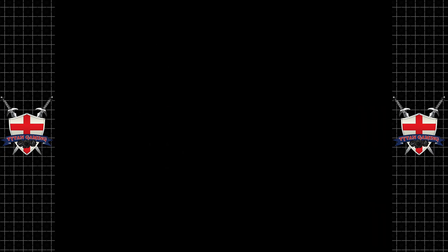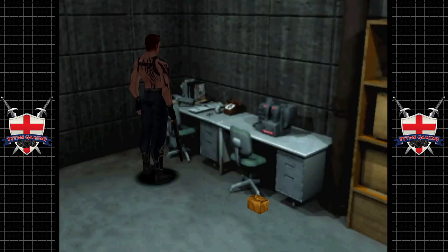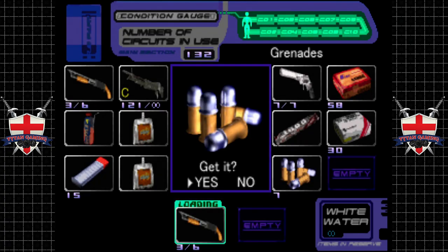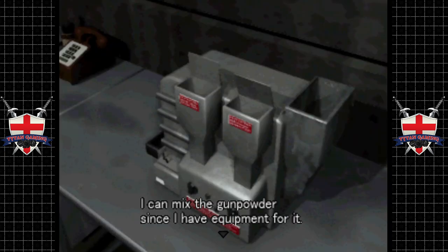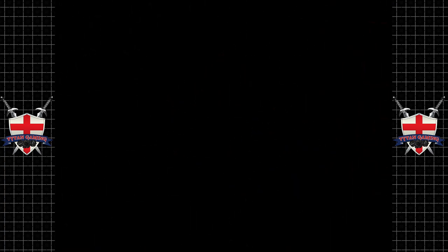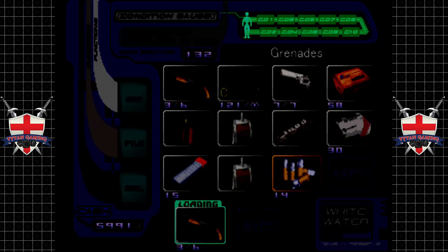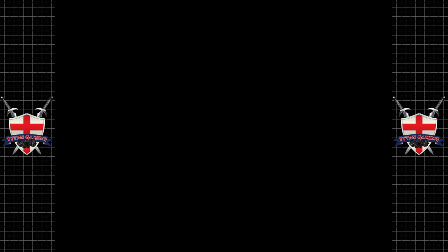We need a save room or something. We got an all — something. Ooh, grenades! More grenades — so that's 14. What's this? I can mix the gunpowder. Since I have equipment for it, if I mix the gunpowder using this I can make the bullet stronger. What gunpowder? Well, we don't have any gunpowder.